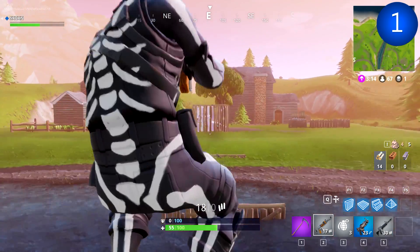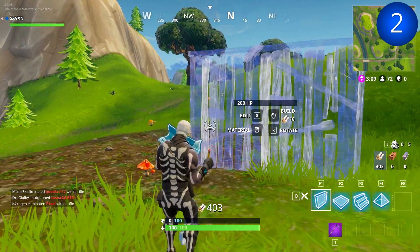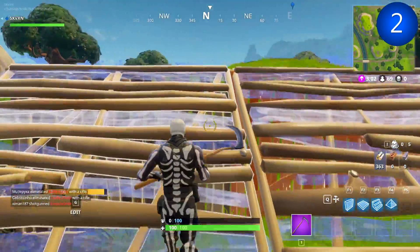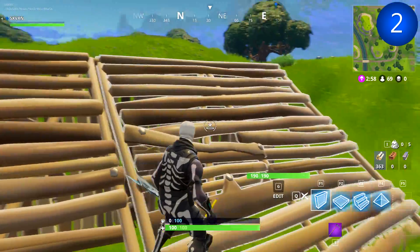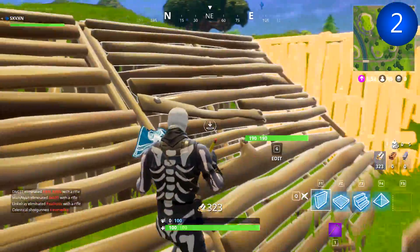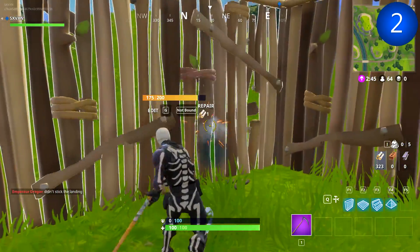Let's get into the actual builds themselves. This is what I call a panic ramp. What you want to do is place one or two walls as your defense and then place ramps on top. This ramp allows you to have a height advantage on your opponent. Because of the perspective in third person, you're able to peek over and have a look. You can defend your backside by putting walls all the way around. It doesn't have to be a double ramp — a single ramp works too, and it's a lot quicker.